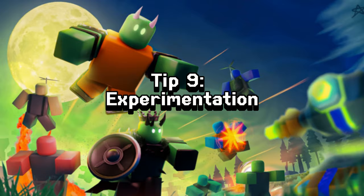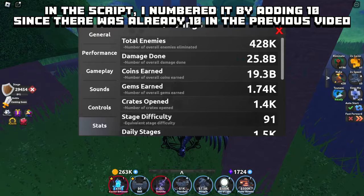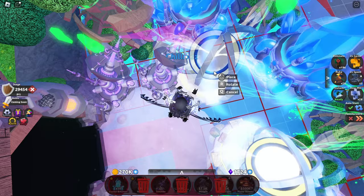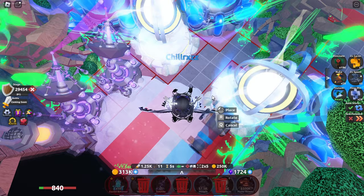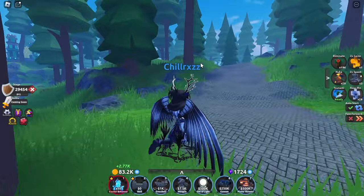The way I figure things out in-game is by experimenting. Whenever things aren't working, I try new things like getting new towers, more traps, or changing the layout of my base a little bit. It's not wrong to follow what other people do, but figuring things out yourself is a great way to become more experienced. I was recently looking at other players' layouts and was surprised how different they were from mine. Whether those layouts are better or worse is something you can only find out by experimenting yourself.